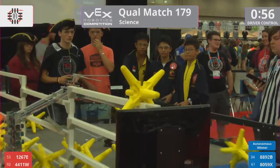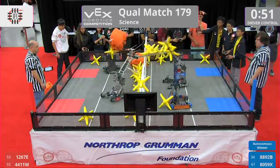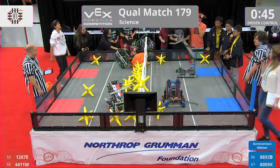The orange and blue bot, 8892B, they have two stars — 1, 2 — over the fence for the blue alliance with 45 seconds left on the clock.